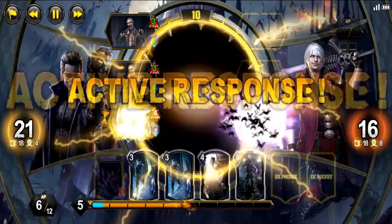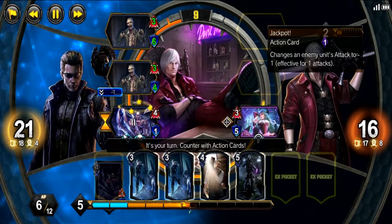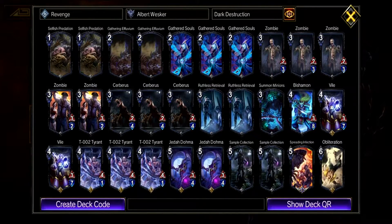Let's cover my Dark Destruction deck the way I built it. My Dark Destruction deck consists of a good balance to defeat most other decks and has gotten me to champion. We run 2 Selfish Predations to help stall the game against other Weskers, while Gathering Effluvium serves as my counter to their revenge cards after they've gained their buff. The 2-3 zombies are there as my basic meat cards for revenge and a low cost unit. The 3-2 zombies, however, are a weaker unit technically, but upon their defeat they refund 1 MP, which I use as an MP boost to help build my AP faster. Cerberus is a better version of zombie, and unfortunately we can only include 3 of them, so I did.